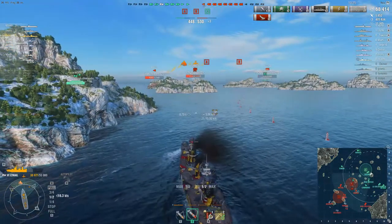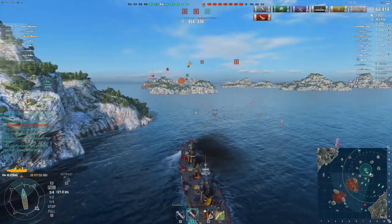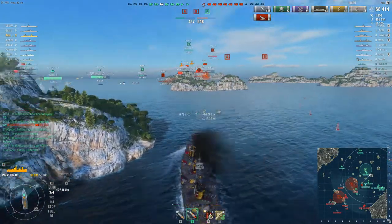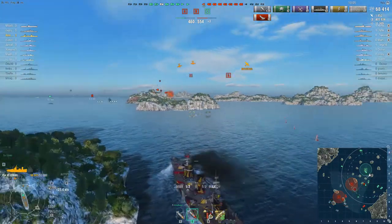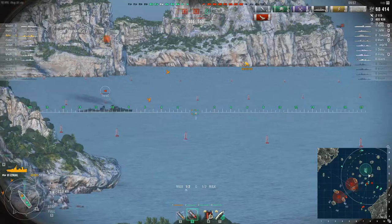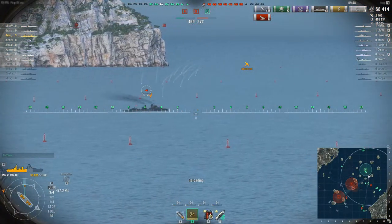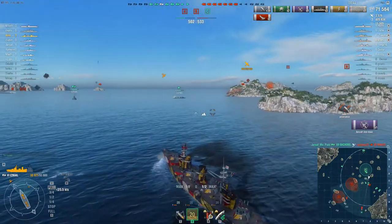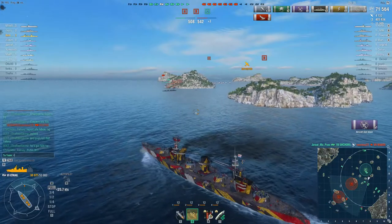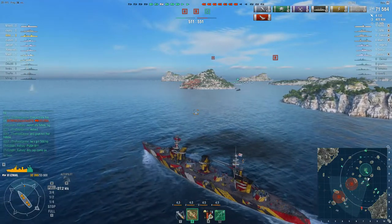It's time to push forward towards the B cap. An enemy destroyer — the Mahan — is currently spotted by my carrier's attack planes. Let's see if I can get off some shots over this island. Enemy torpedo planes are incoming. Shots away — he kept sailing relatively straight and we got a pretty decent hit. Our friendly Shchors manages to take out the enemy Mahan, which is a big bonus. My AA is able to shoot down a couple of planes, and we've removed the threat of torpedoes from the enemy team — barring the carrier of course.